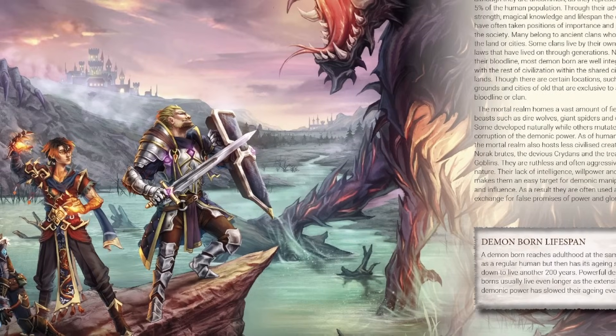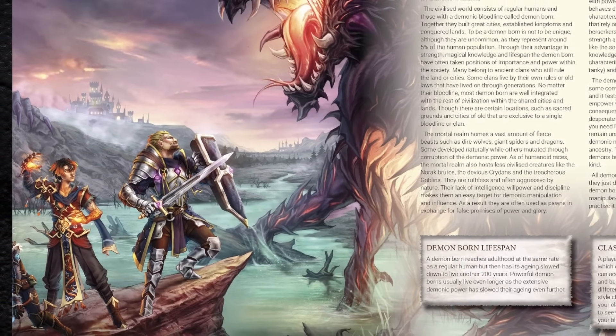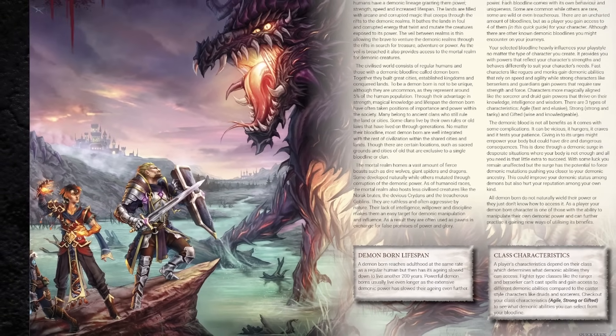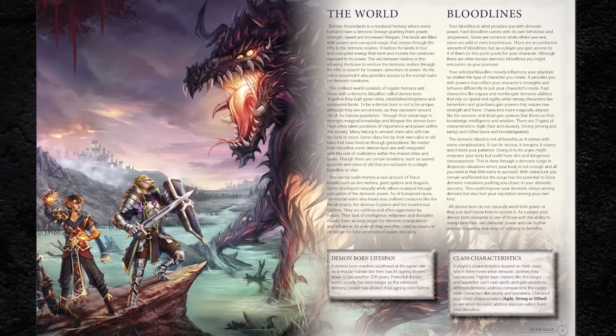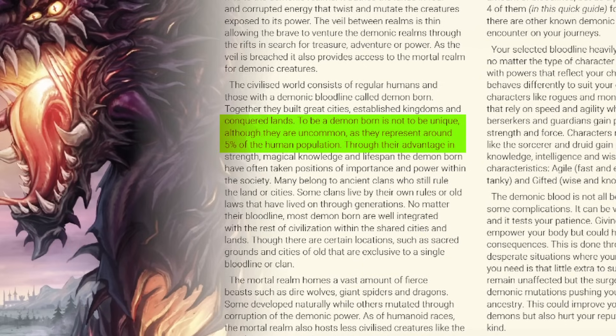So let's start with the setting. The game puts you in the role of a demon born — a person who, outwardly at least at the start of your adventures, appears completely human, but who possesses one flavor of demonic powers or another. The setting is medieval high fantasy, where there is a human world and a hellish realm you could venture into. As far as the human population, your kind represents about 5% of it, which is actually a lot.